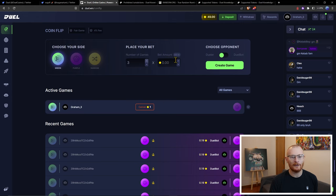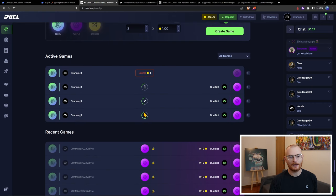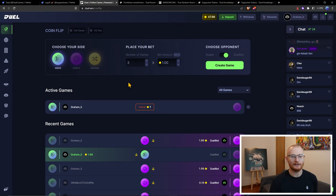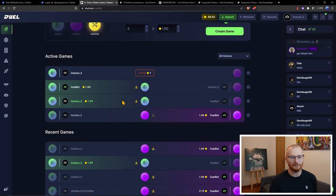I'm going to do a couple of games against a dual bot. I'm going to go green — it's all random. You can always click on this to see if it's actually random. So I won one, I lost the others. You'll see there's a 4% fee — four cents lost. You can also go random. Not so lucky at this game.